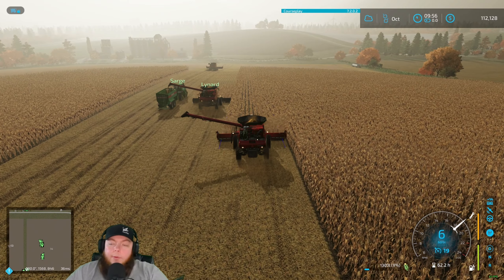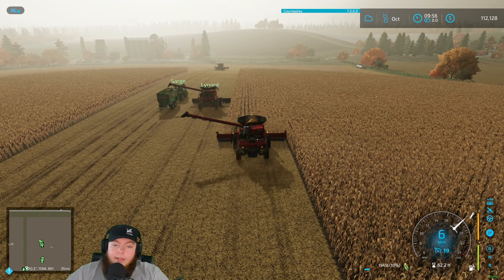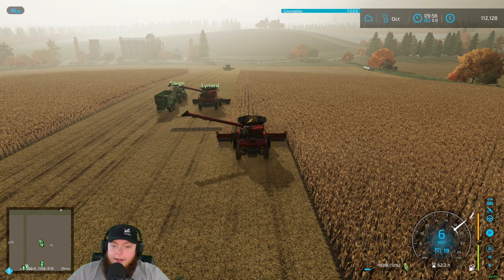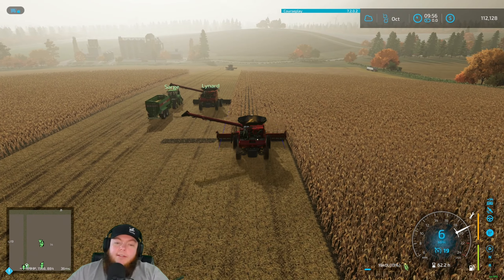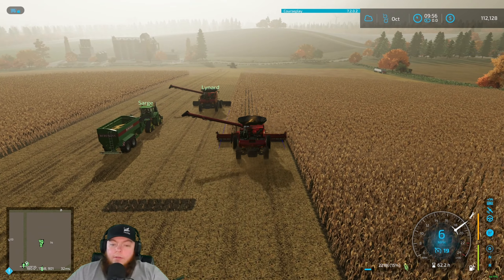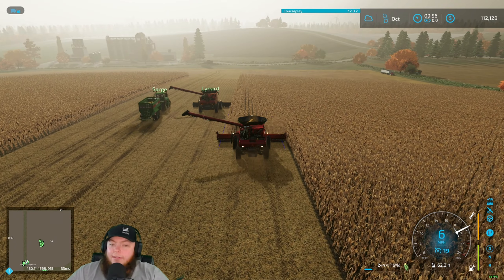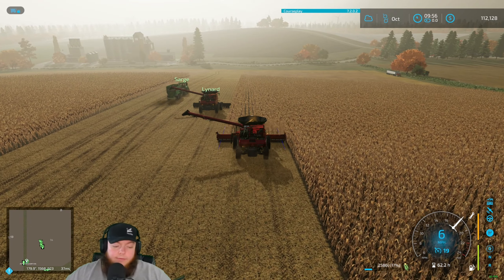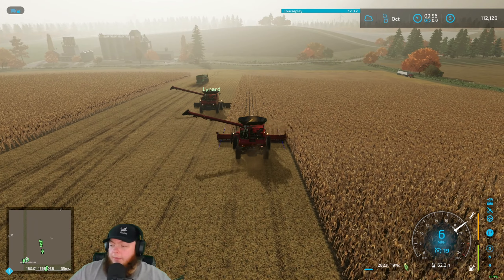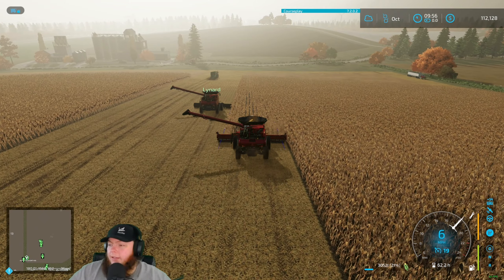We'll harvest like this for a while, then when we get over where the trucks are parked and it's longer to drive across, we'll do that chunk to our right and finish it up, then move over the field and do the same thing over yonder. This is called harvesting lands — it's the way to go especially with high-yielding crop, because you can just keep your auger out and be emptied whenever you need.